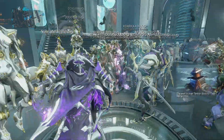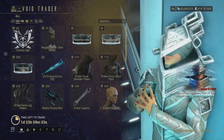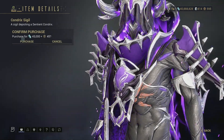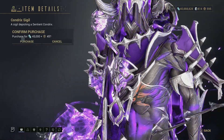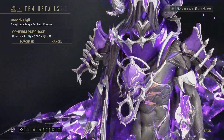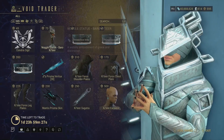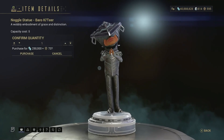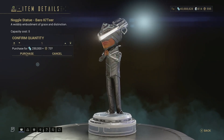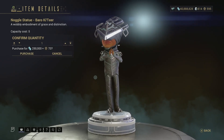Baro Ki'Teer is finally here and it's not looking good this week. First off we have a Chondrix Sigil — this was from the Void Rig event called Orphix Venom and it's just a sigil, it doesn't really do much so I would pass on this item. Then we have a Noggle of Baro Ki'Teer — it's decently cheap on the ducats part but credits it's going to take a lot. It's all right if you want a decoration but honestly it's not really worth it.